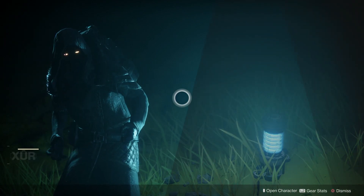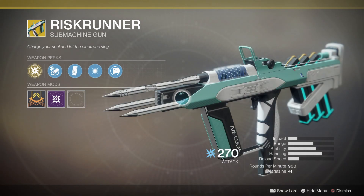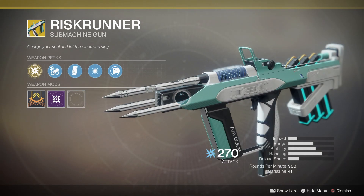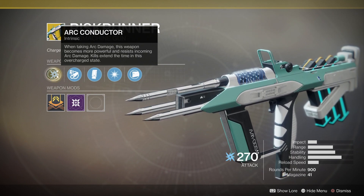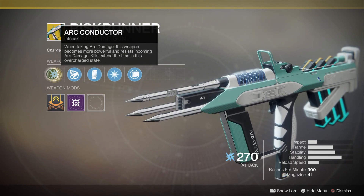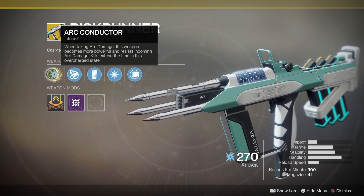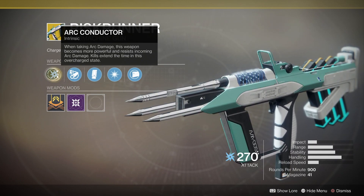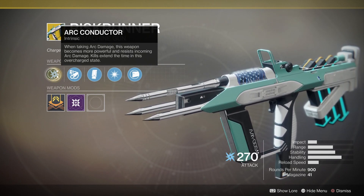So first of all, for the weapon of the week, we got the Risk Runner. Risk Runner is a very fun and interesting weapon, especially in PvE. The main perk here is Arc Conductor. When taking Arc damage, this weapon becomes more powerful and resists incoming Arc damage. Kills extend the time in this overcharged state. So this thing is actually super powerful in the right situation.